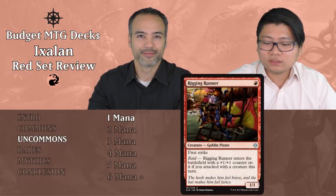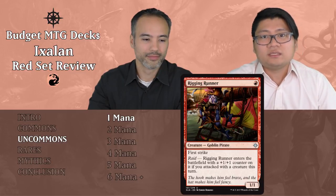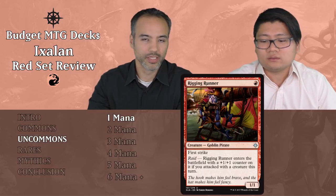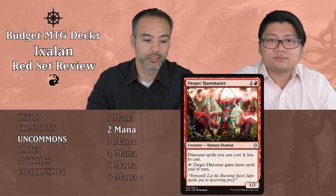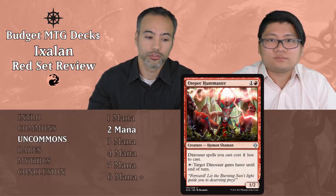Now let's look at the uncommons. Wiggling Runner costs one red — it's a 1/1 Goblin Pirate with first strike and Raid: it enters with a +1/+1 counter if you attacked this turn. Turn one it's a 1/1 with first strike, which is bad; at best on turn three it's a 2/2 with first strike for one mana, but you can play a better 3-drop instead — put it aside. Otopec Huntmaster costs one and a red — a 1/2 Human Shaman that makes dinosaur spells cost one less and can tap to give a dinosaur haste. In Constructed or Commander for a dinosaur tribal deck it's awesome, but in Limited you won't get enough value — put it aside.